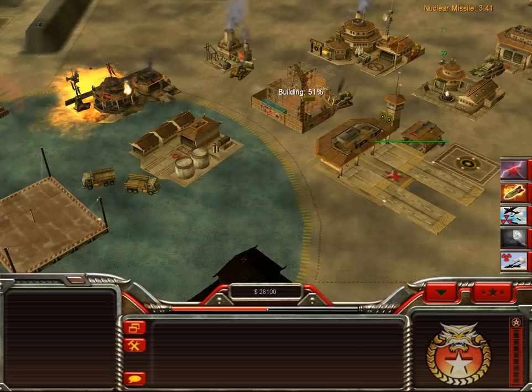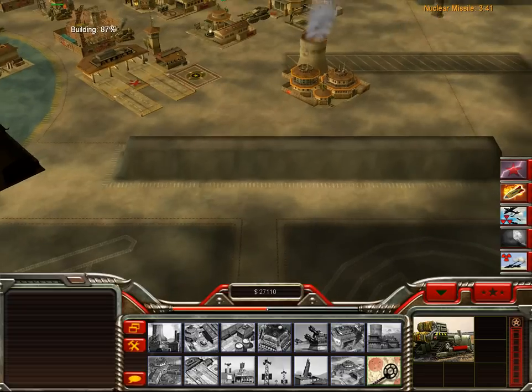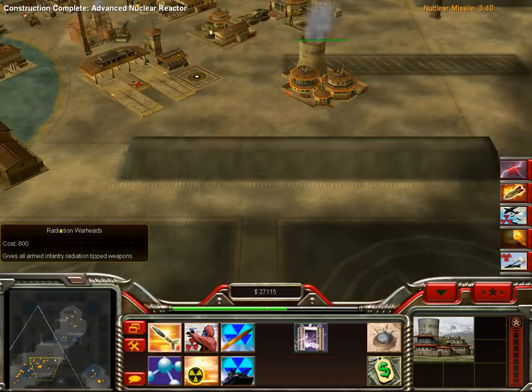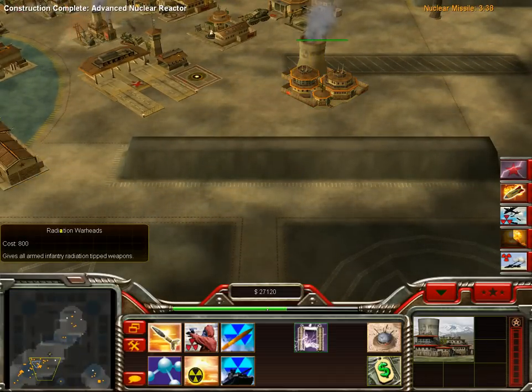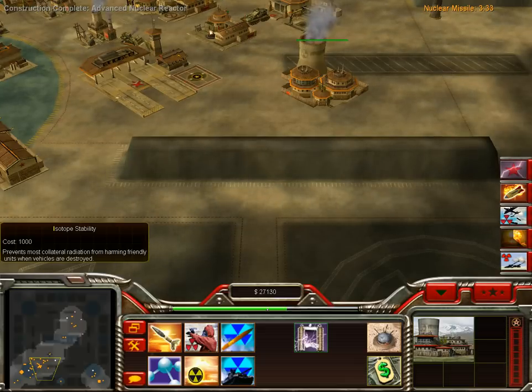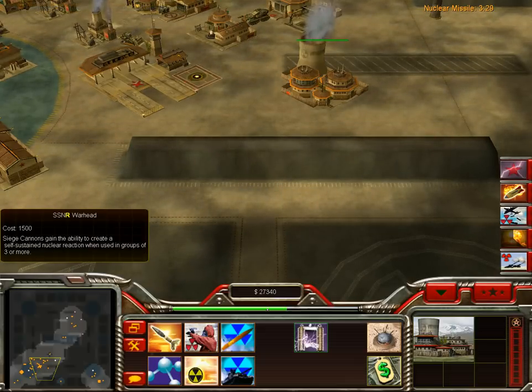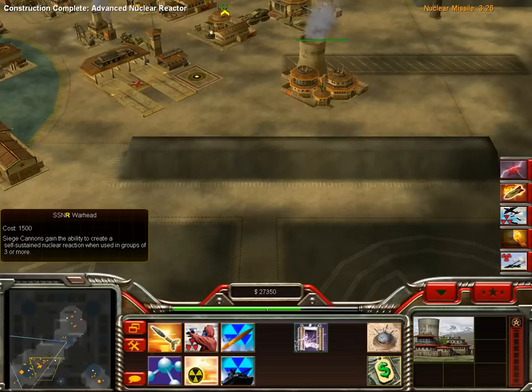Our power is low — why don't I have power if I have this? Look at all these upgrades that didn't show up — Radiation Chutes. Isotope Stability — it stops it from harming myself. SSNR War — that's new.